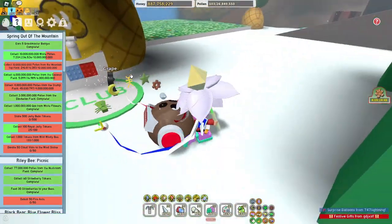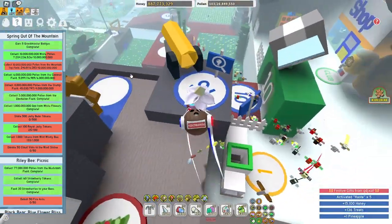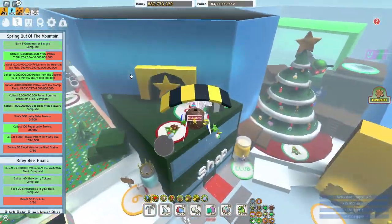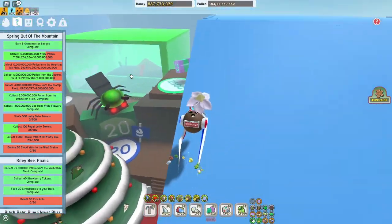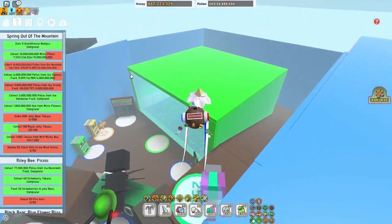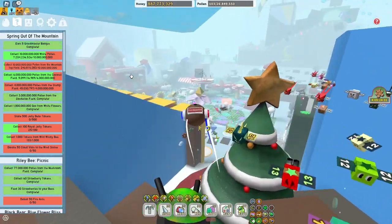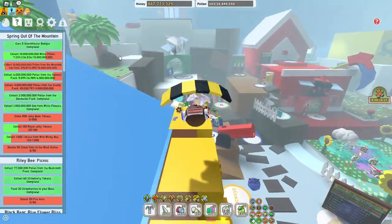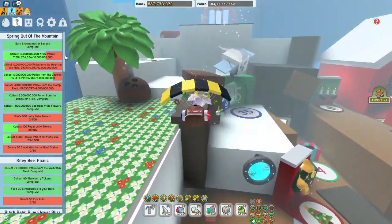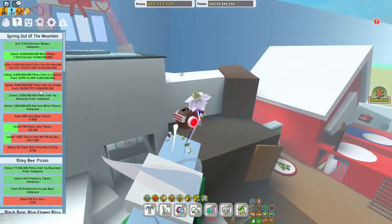Start grinding spirit bear quests - spirit bear quests are the most important thing. Like once you're done with them you'll feel like a hundred anvils are lifted off you. I still have to go through the pain of 4 billion from stump - that is sold to garbage.